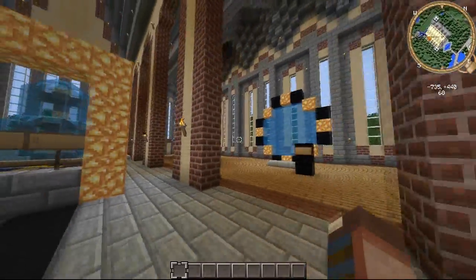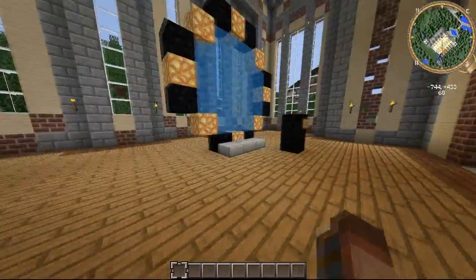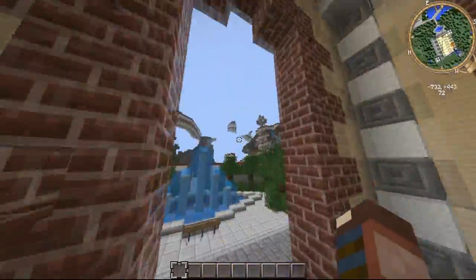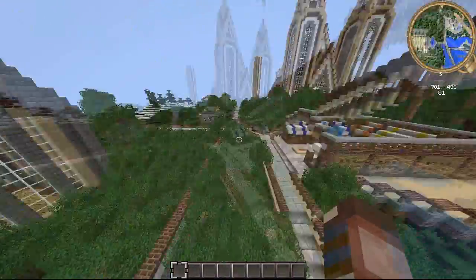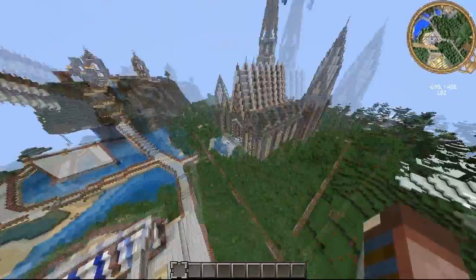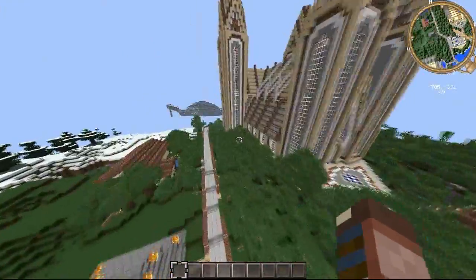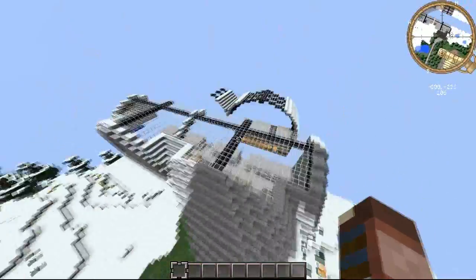We'll probably soon have a portal to space, though it'll be temporary because we're going to add some kind of space station somewhere where you have to go in and that'll act as a portal. We'll do some fancier stuff. This is the spawn. As you can see, it's a lot more organized than the plot world, because we only allow people here that we know can build actual decent stuff.